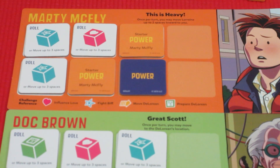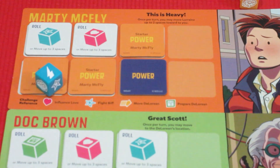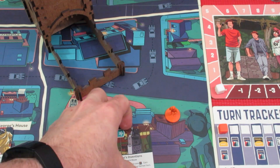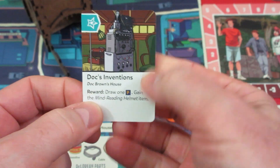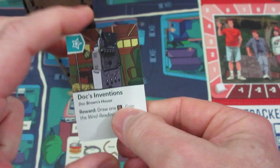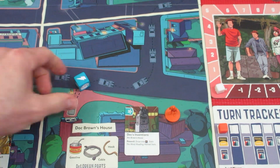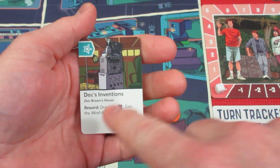Next, Marty attempts Doc's invention. He's sitting at Doc's house and flips a token to grab one blue die. We need one success on the die. Can lightning strike twice for him? He gets another wild symbol — a success! We turn it into the courage symbol. We now have Doc's invention completed.